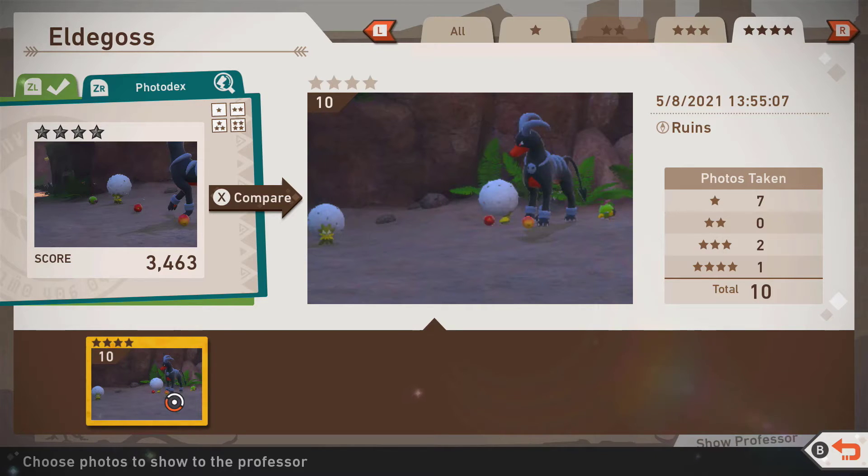You have to knock that Natu. It is a little difficult because the scan does not show that Natu there. But once you know, you can just copy what I did and get it there.